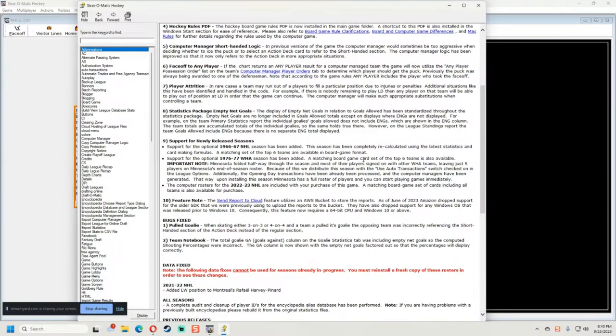This is the one I was really focused on — number eight, the statistics package for empty net goals. The display of empty net goals in relation to goals allowed has been standardized throughout the statistics package. Empty net goals are no longer included in the goals-against totals. I'm surprised it took this long to get this into the game.